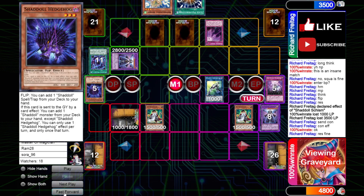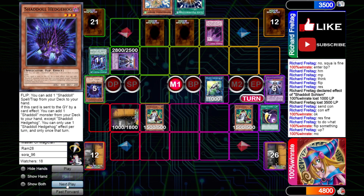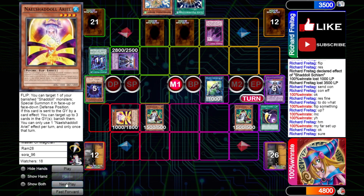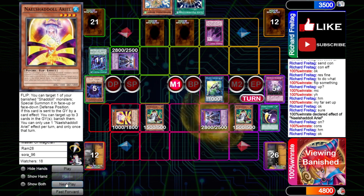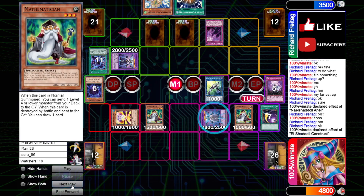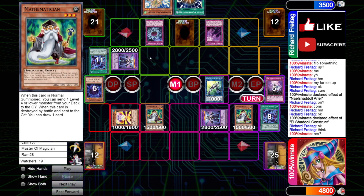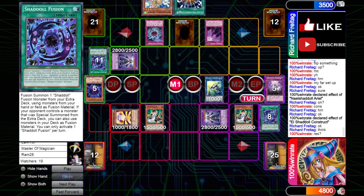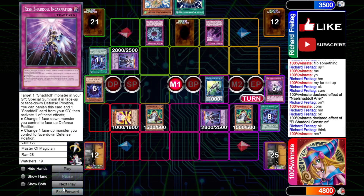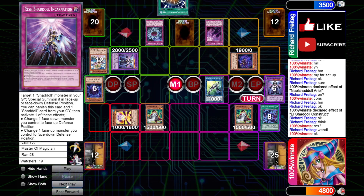Our opponent's Construct sends Shadal Fusion. Resh Shadal flips, banishes Construct and the other Resh. Ariel flips up, Ariel effect targets Construct. We bring back Construct, activate Construct effect — Construct sends our Shadal Fusion. From here, our opponent is forced to use Dino Miscis because they can't allow us to add back our Shadal Fusion — otherwise we're just so far ahead. Our opponent discards Wendy, Wendy effects summon Beast, Dragon face down.